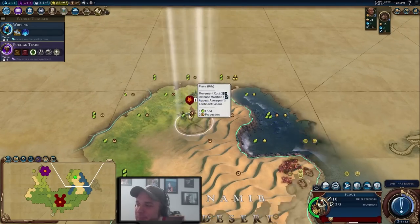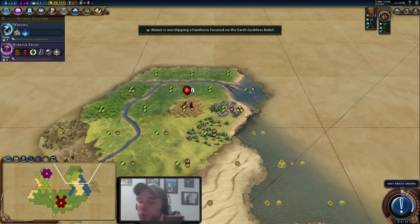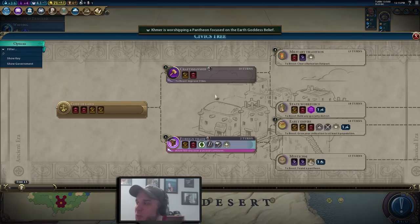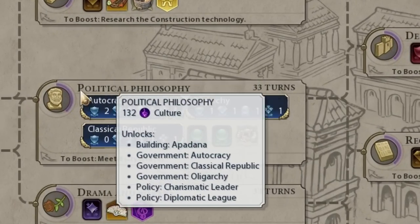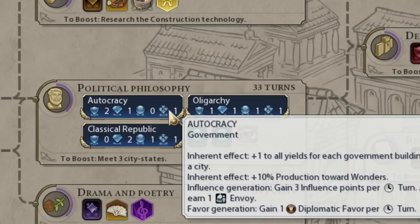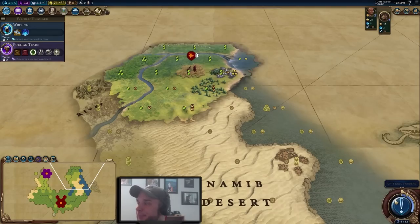We're going to keep going with this scout. We're hoping to meet three city-states as quickly as we can to get the boost for Political Philosophy. You definitely always want to beeline towards Political Philosophy as quickly as possible, because getting that second tier of government is a big edge in the early game.